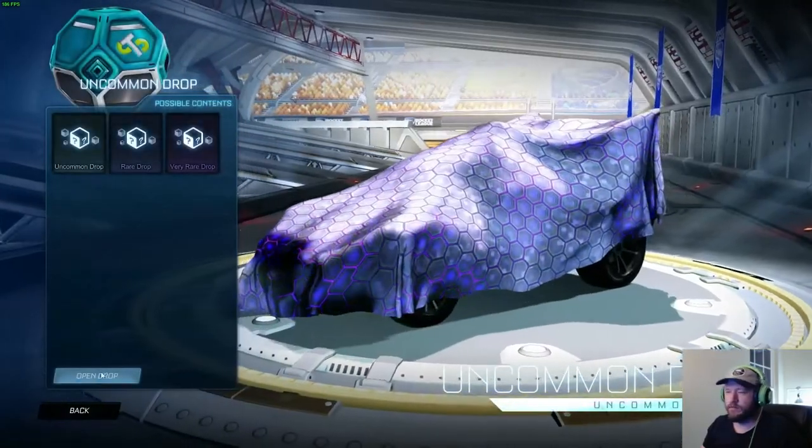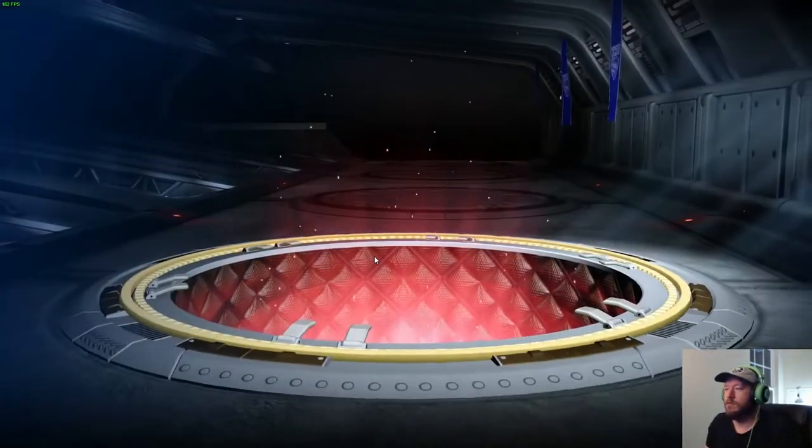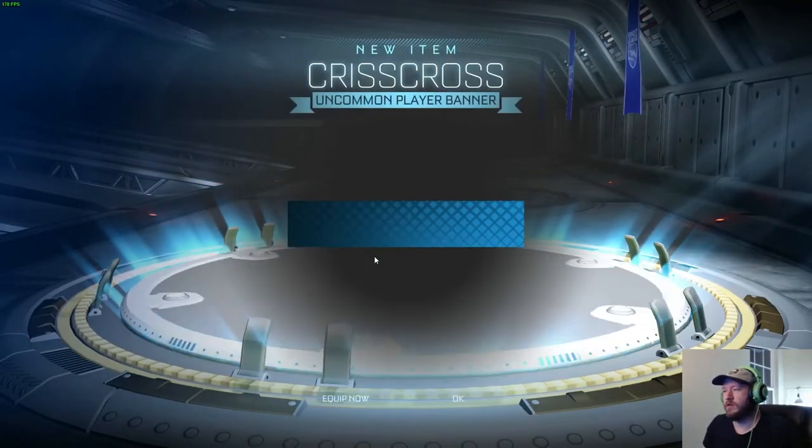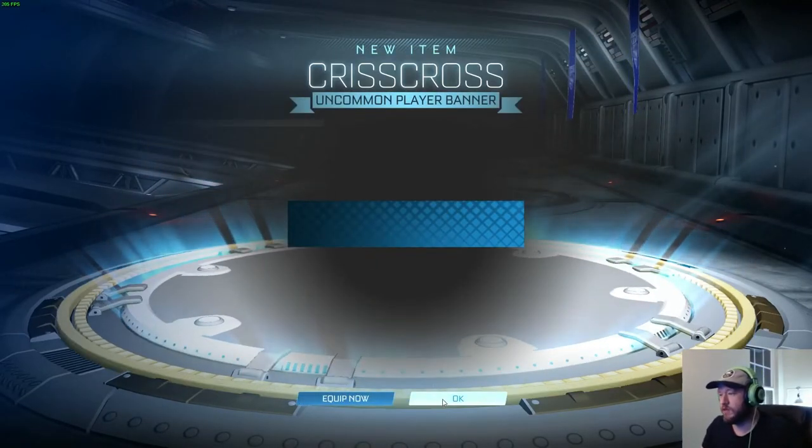Already have a Junk Food Banner. Last uncommon drop — I get uncommon player banner Crisscross. Simple, clean, I like it.